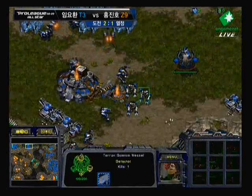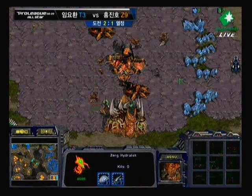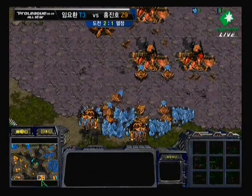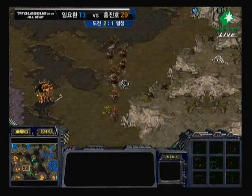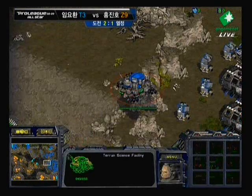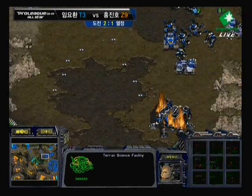More Scourge running up in the field. Looks like they still want to pick those science vessels out. Enough to protect. Finally, that Vulture being taken out — he was kind of pinned back there. Even if he did want to run out, he had those two spore colonies in the way. Some more drones starting to move out. Looks like they're probably destined to that bottom right-hand corner.